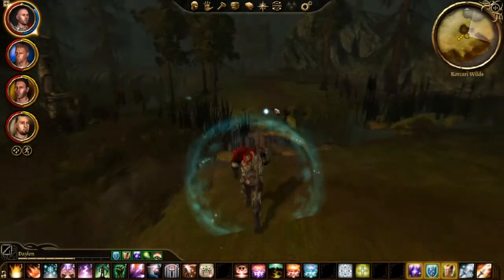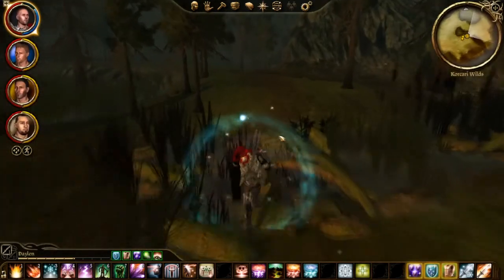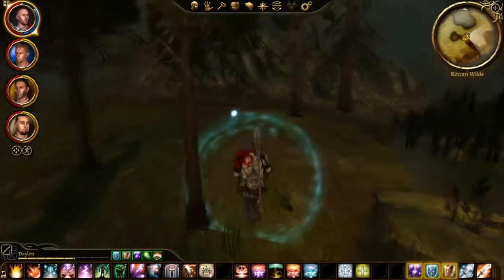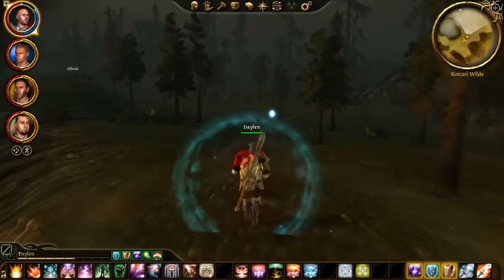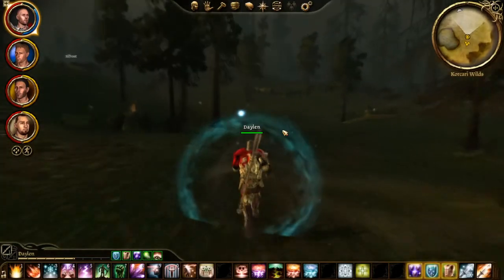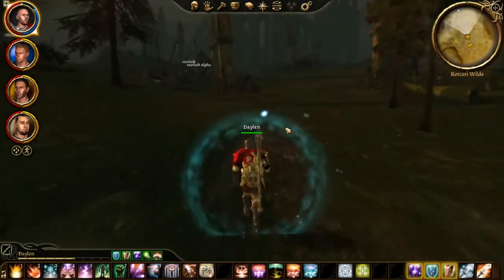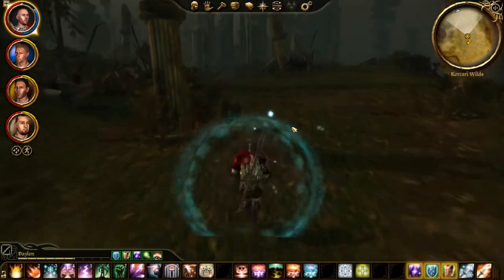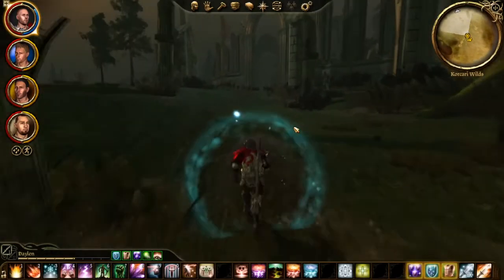Now we just have to get the Grave Warden's Cache, which is located right over here near the end of the Korchari Wilds. After you've done all of the side quests you can get this, otherwise all of the side quests that you started here will be failed and uncompletable — you won't be able to complete them.